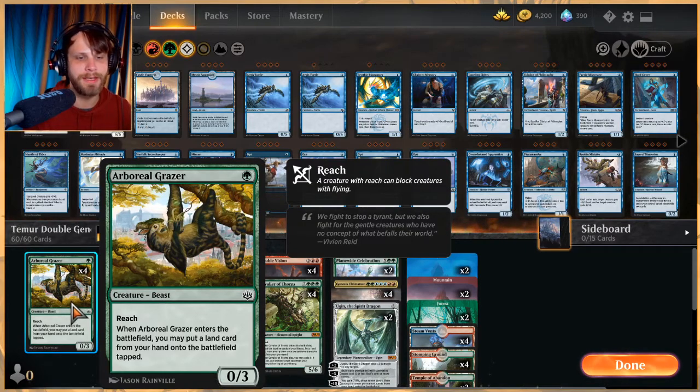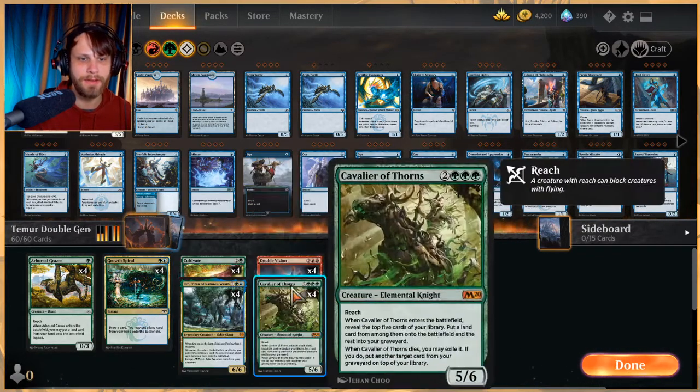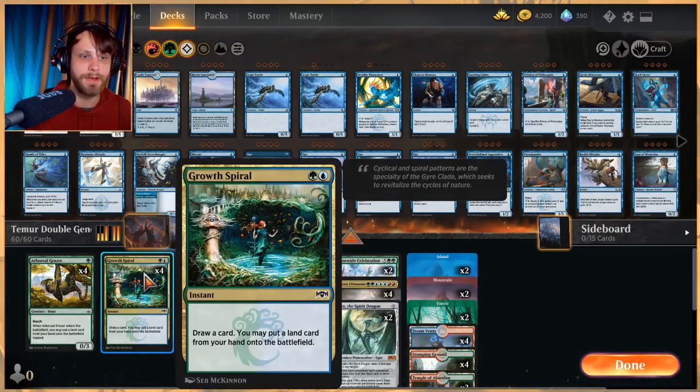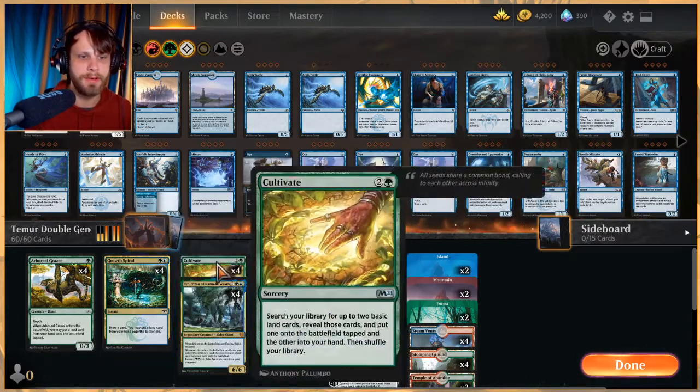Arboreal Grazer in the one-drop slot — great blocker for the early game, gets an extra land down, and has reach so it gets around things like Healer's Hawk in mono-white decks. Growth Spiral is obviously just a great ramp card, and it also helps us draw. What's nice is that if we do happen to get Double Vision out, it doubles up the first instant or sorcery we cast each turn, so we can copy these little ramp spells and draw cards, get extra lands.